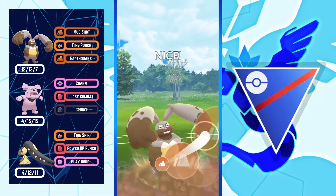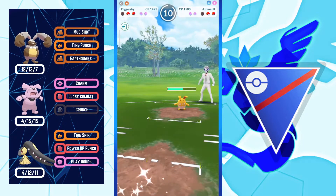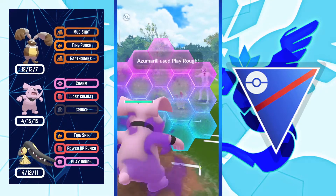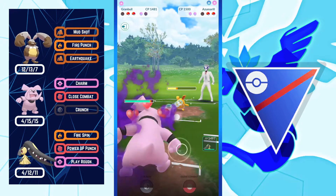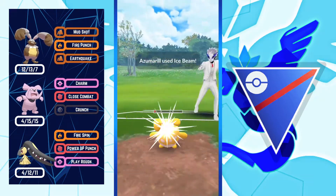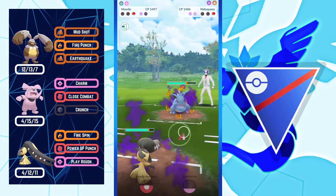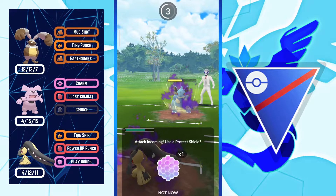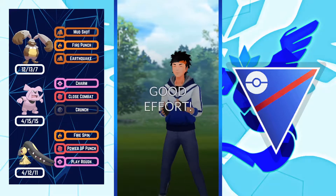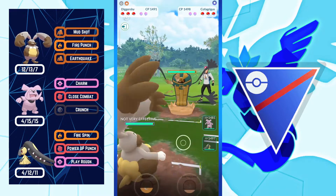Opponent's second Pokemon is Azumarill — I'm throwing Earthquake then almost switched but decided to let it go. I'm hoping there's a Trevenant in the back because if so my Mawile is looking really good. I'm no-shielding this move — I can survive one Ice Beam from Azumarill. Opponent's final Pokemon is Nidoqueen — rough for my Mawile. I no-shielded Earth Power calling it a Poison Fang bait, but if I had shielded I might have won. GGs to the opponent.